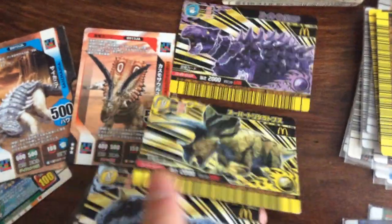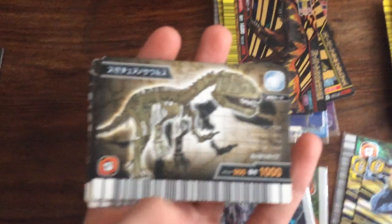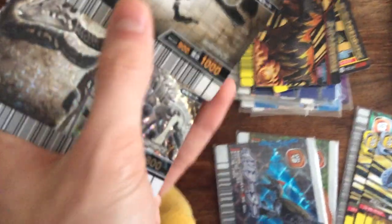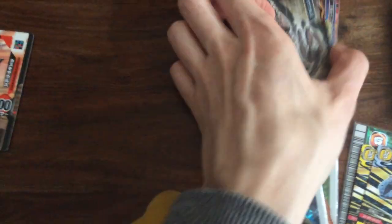I have some McDonald's promos: Pachycephalosaurus, Triceratops, and Carnotaurus. I'm still on the bench with these — thinking about trading them but it has to be for something good. I got a couple of fossil cards as well: Shengjuangasaurus, Prosaurolophus — these are a no-no — and Chasmosaurus, a bit damaged, and I got a Spear Dilo.